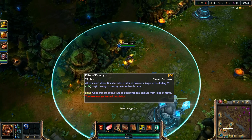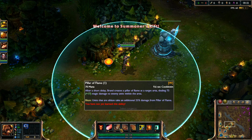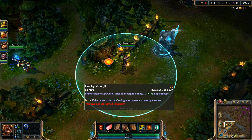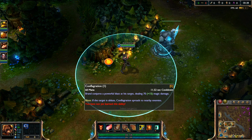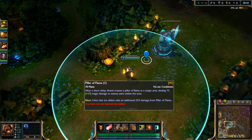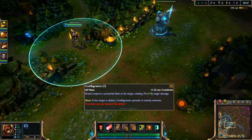Brand is kind of a hard champion to play simply because all of his abilities are aiming abilities, so you have to aim most of them, which is your Q and your W. He's a strong champion in team fights because he can do a huge amount of damage to the enemy team.